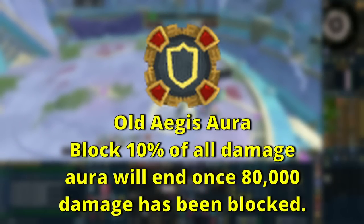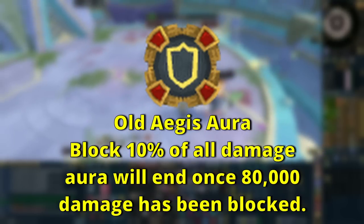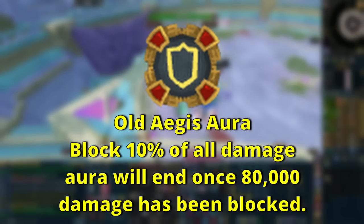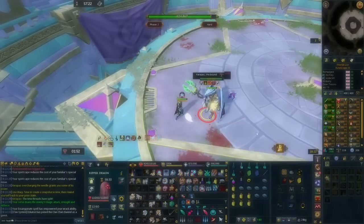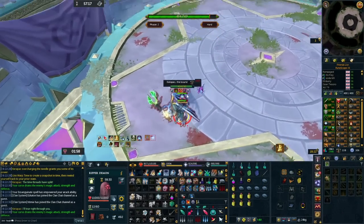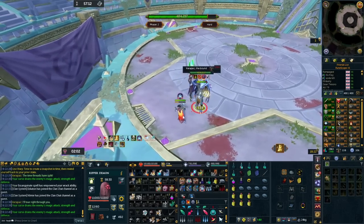So the Aegis Aura — what exactly is it? In the past, the Aegis Aura would block damage incoming towards yourself, but it would cap at 80,000 damage. What this meant was once you actually blocked 80,000 damage it would just end the aura. The aura was 30 minutes long and would block 10% of every single hit you got. But once it blocked a total of 80,000, that was it — the aura ended, which made it pretty damn useless.